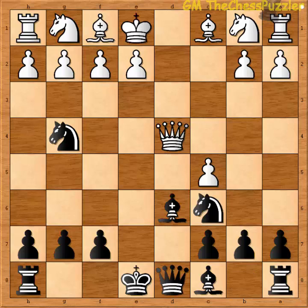Nc6 is the recommended move, which is not very difficult to find. After the queen is forced to move, the best possible move for her is to return to her original square to d1.